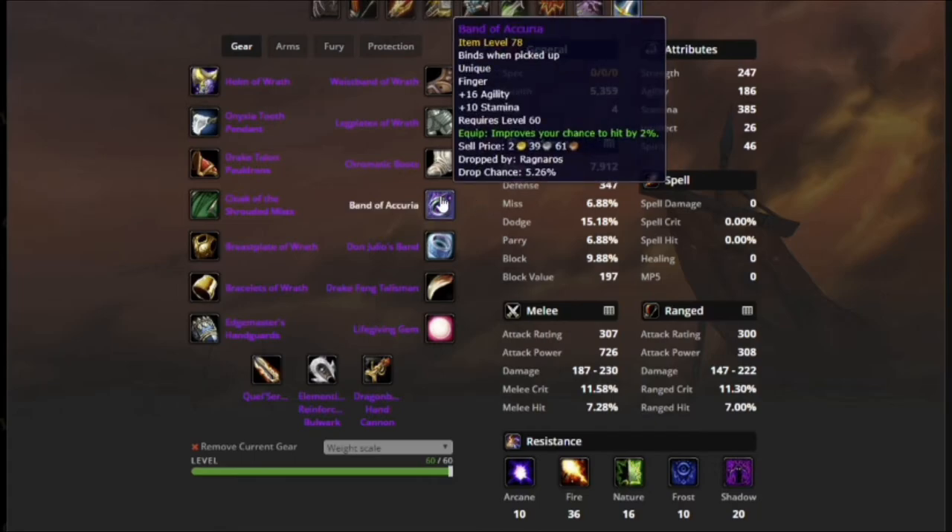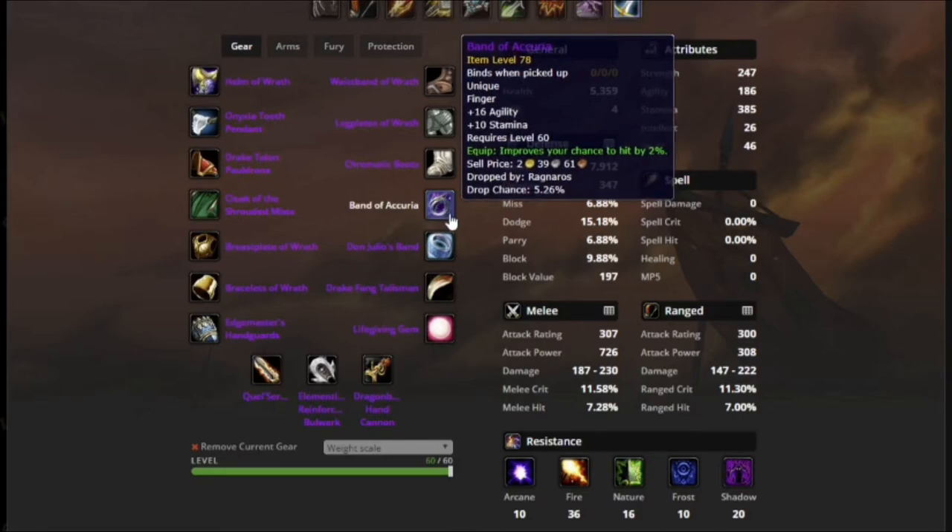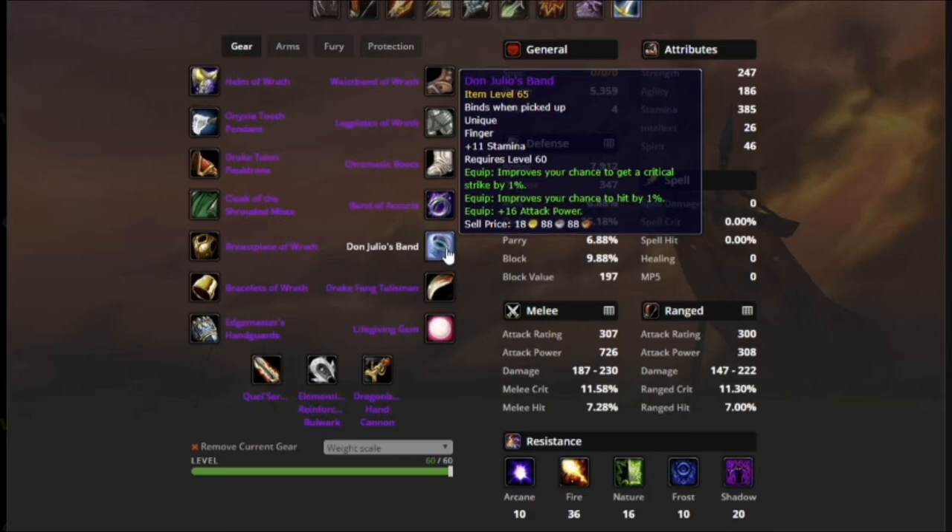Next, we have Band of Curia — this drops off Rag. Really nice ring: 2% hit, agility, stamina. I need the hit — I got to have the hit. I'll be using this all the way through Naxx. Don Julio's Band: I get this from AV, so obviously no drama there. It's just a really nice ring for threat.